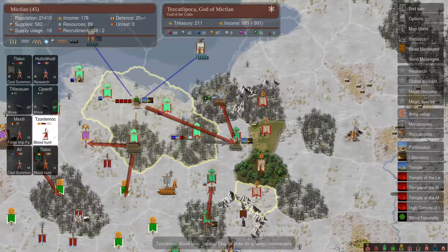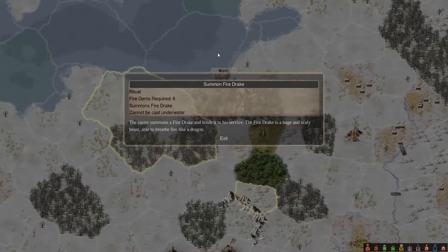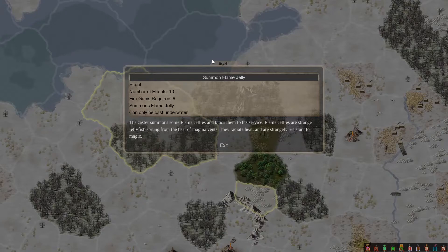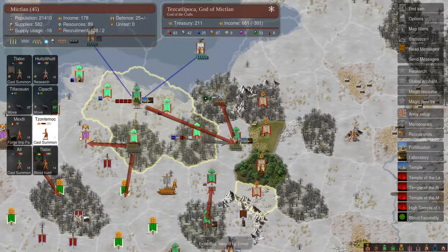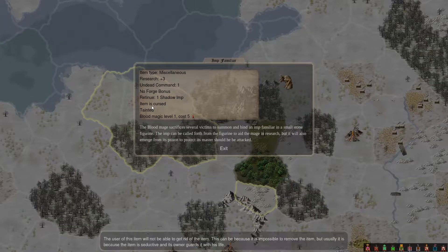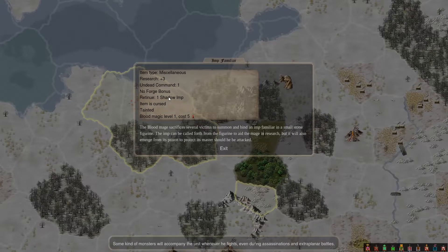I still haven't done anything about the gems and I feel bad about this, but there's not really much I can do. I guess I could do fire drakes — that's not really a great solution. I'm going to forge an infamiliar that's plus three research. My thinking is this guy is six research, so each infamiliar he generates is basically two turns of his own research — so it is worthwhile to make infamiliars even though they are terrible items. They're cursed or tainted, they have a retinue of a shadow imp, but they give plus three research, so we're going to go with them.